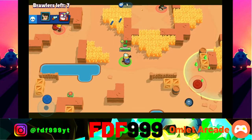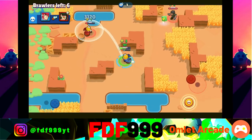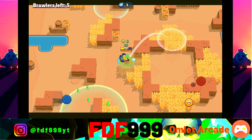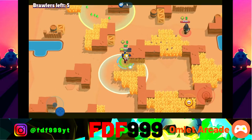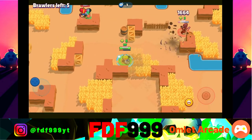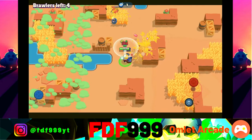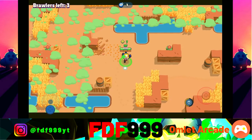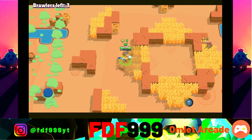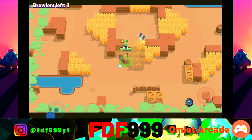We're in the middle which isn't the best position. There's a Bull over there. We're in a 1v1 with the enemy Dynamite — not doing super well so far. We kill that Dynamite and try to get the Colt too — but he's out of range. I can't predict where he's going to move because he just randomly stops. We take out the Pam really easily. Only three brawlers left and we have seven power cubes — doing very well. Always check the bushes to see if anyone's hiding.